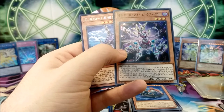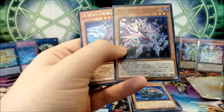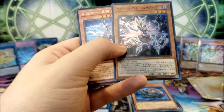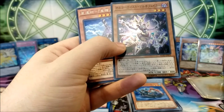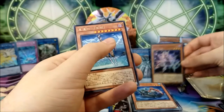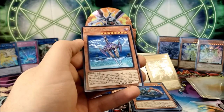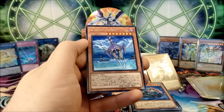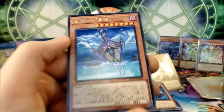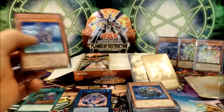Altergeist Multi-Faker: if you activate a trap card except during the damage step, you can special summon this card from your hand. If special summoned, you can special summon one Altergeist monster from your deck in defense position except Altergeist Multi-Faker — you cannot special summon monsters this turn except Altergeist monsters. Each effect is once per turn. That's not bad — it's actually good, but it doesn't have great stats, so if it doesn't survive your opponent's turn you're going to get hit pretty hard. And this is World Legacy World Lance.